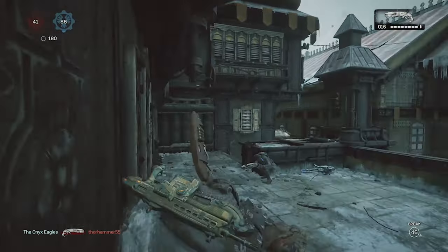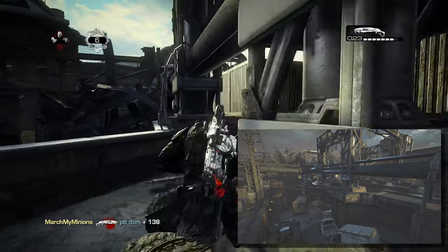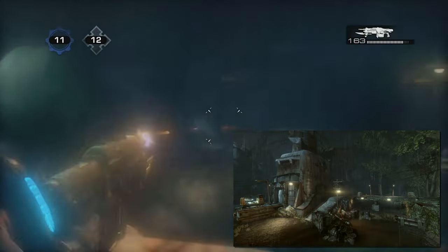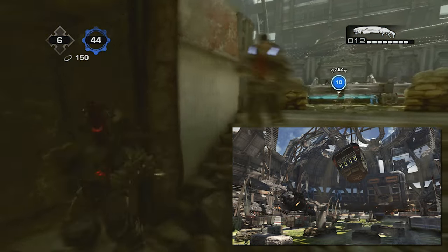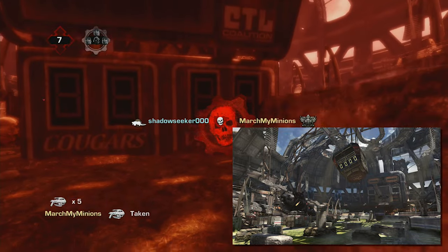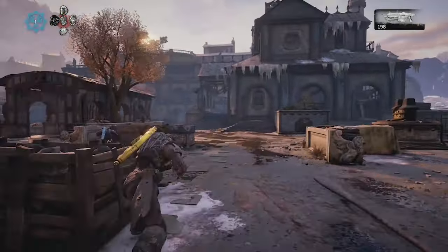Some maps even utilize game-changing mechanics that players must avoid or use to their advantage, such as Tyro Station's train running through the middle of the map, Bullet Marsh featuring the series' terrifying krill enemies that kill anyone not standing in a well-lit area, and Thrash Ball — a Gears-inspired football stadium with a damaged jumbotron hanging from the ceiling. Gears of War has had a consistently great track record with map design, making it difficult to choose favorites since the majority are worth pointing out.